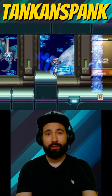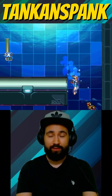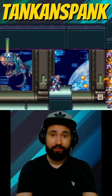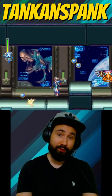In Mega Man X6, Central Museum has a really annoying mechanic: totem gates. These totems teleport X to god knows where, and upon returning, you must fight the totem gate to pass. Which doesn't seem too bad, until you realize there's four totem gates.